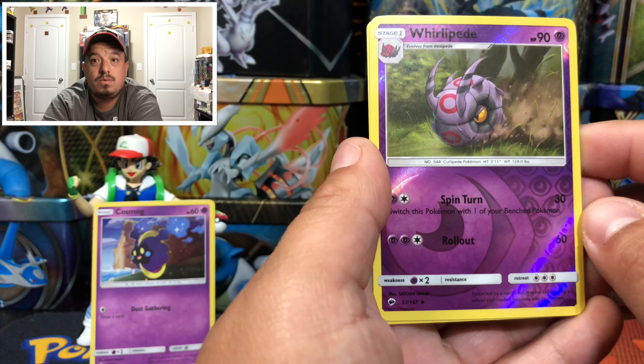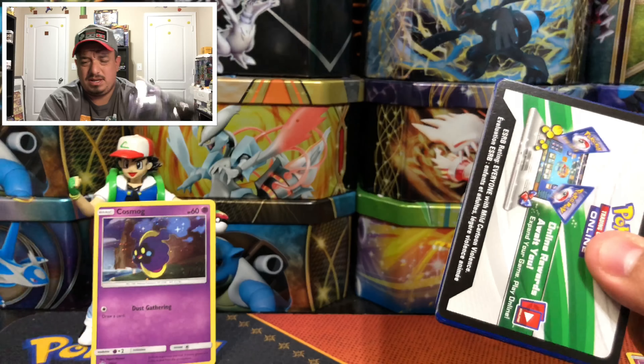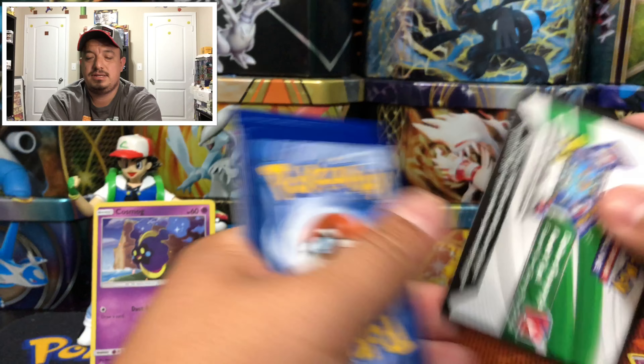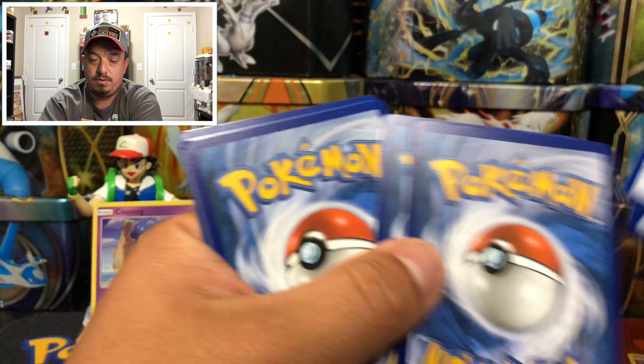On to our next Burning Shadows pack — that's Tapu Fini on the front, I believe. Did I remember that correctly? There's the code card for you guys. One, two, three, four commons, and one and two.